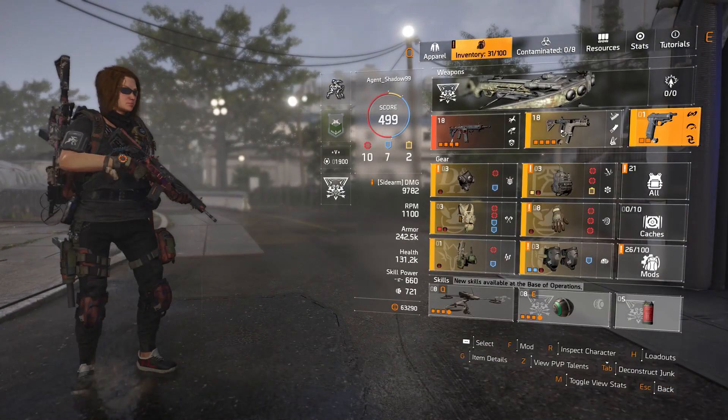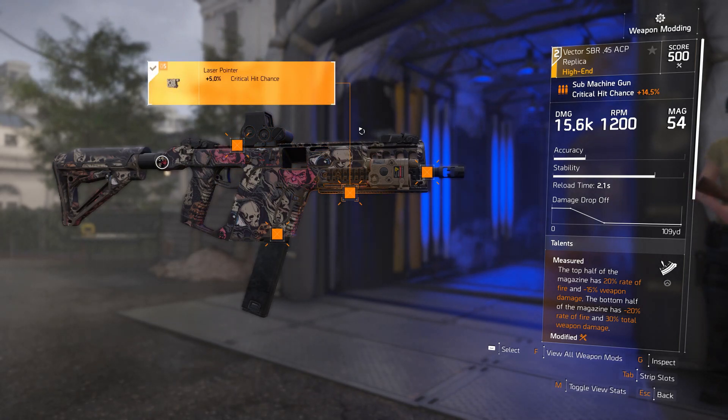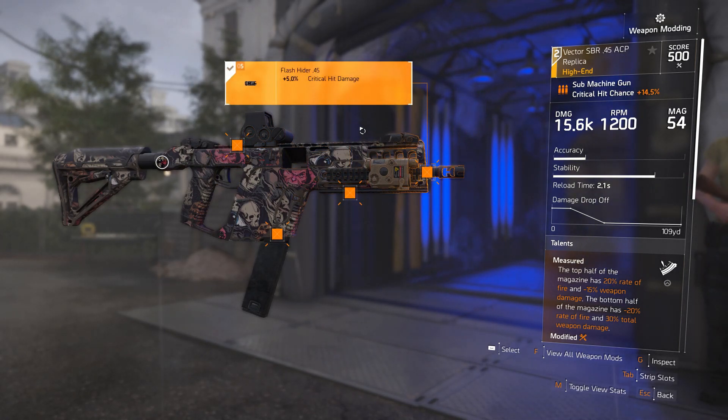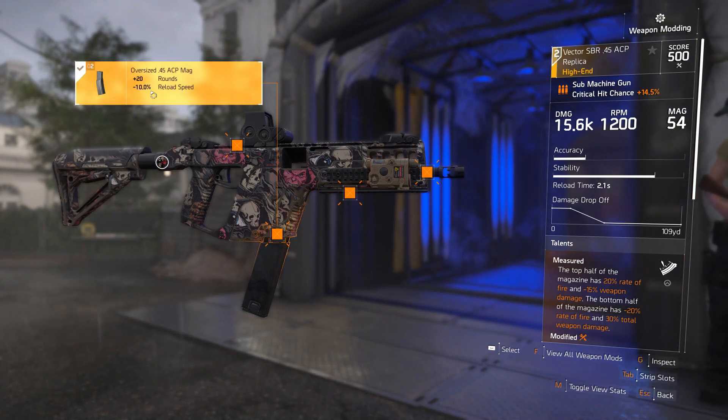On the Vector, my mods are 8% damage to elites, 5% critical hit chance, 5% critical hit damage, and plus 20 rounds with minus 10% reload speed. The reload speed is so fast it doesn't really matter.